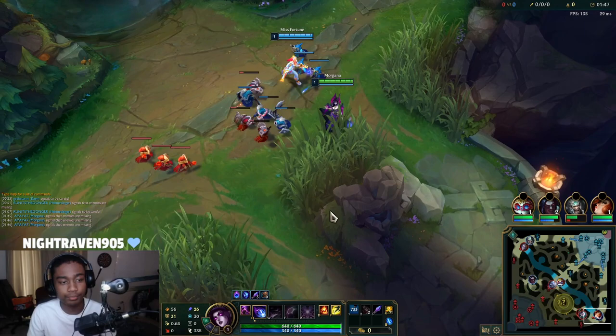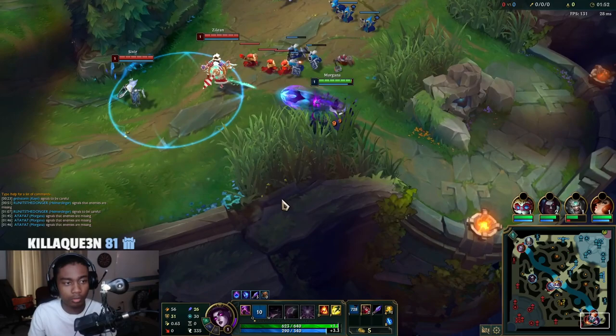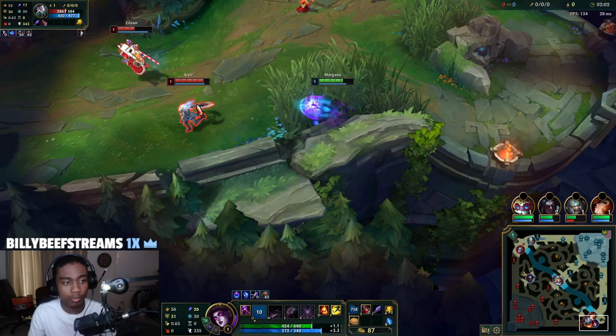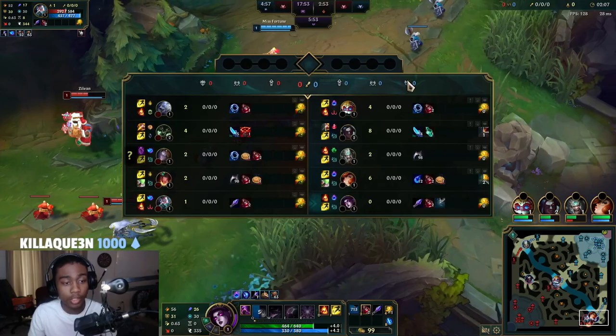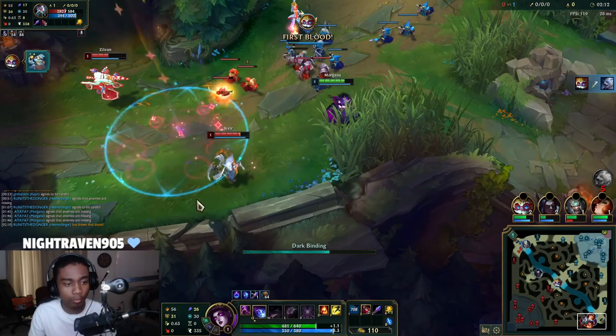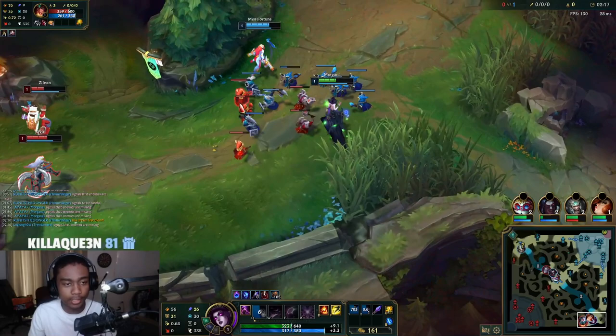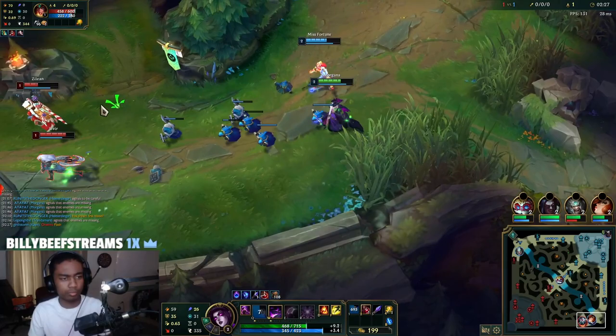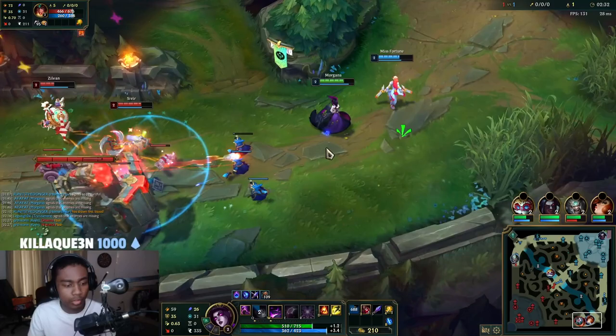We'll play for level two. We know that Warwick started bot side and Kayn is counter-jungling top side. That's a nice dodge there. I kind of trolled it — I'm just trying to auto the wave to hit level two. It's just real tragic right now, but we're gonna hit level two here.